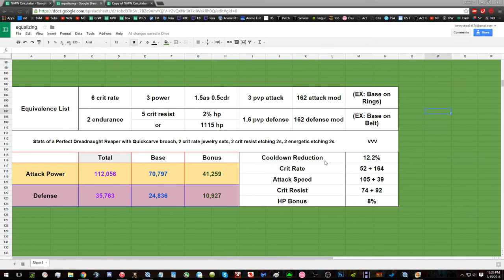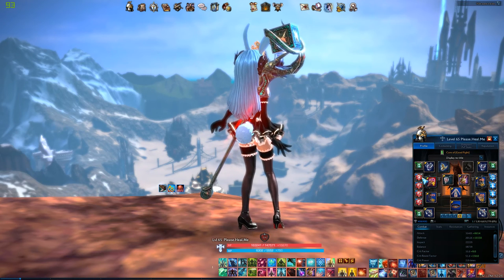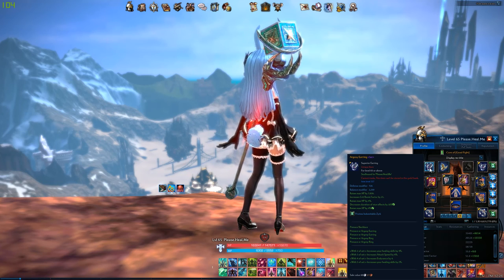Then the total is when you add them together. Then the cooldown reduction would be from the weapon roll and the two energetics, the crit rate base — 52 from just being a reaper — plus the bonus, the attack speed base plus the bonus, the crit resist plus the bonus, and then the HP bonus. This is from having two earrings rolled for max HP.